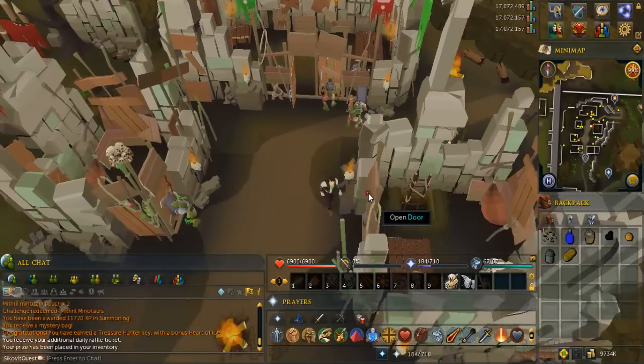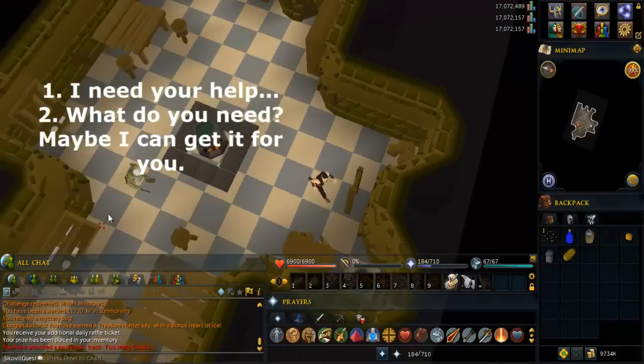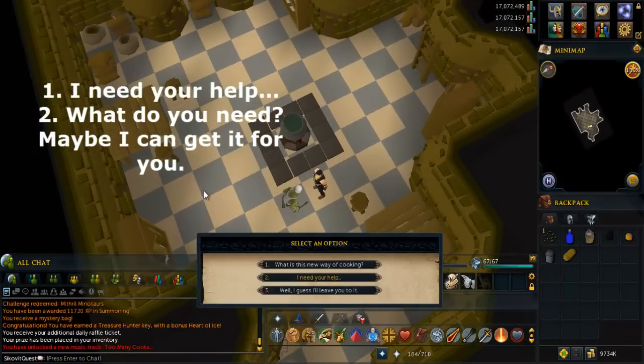Go into the building to the southeast and climb down the ladder. Talk to this goblin and select the options shown right on the screen.